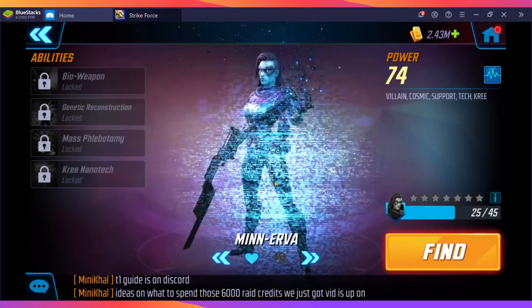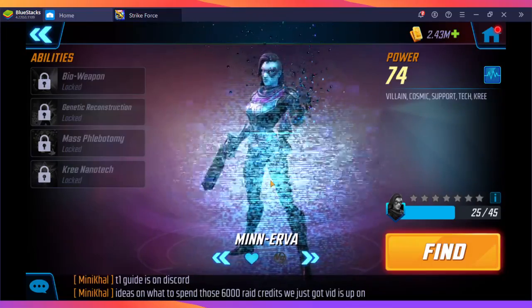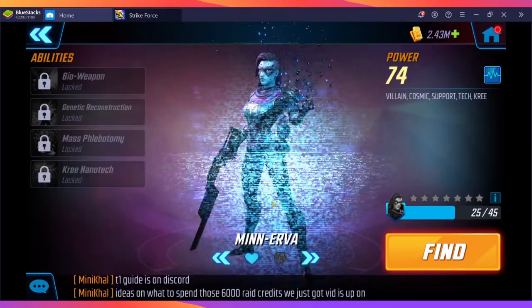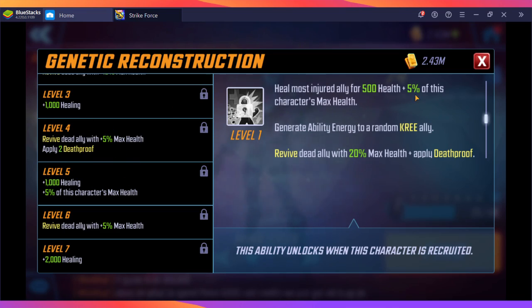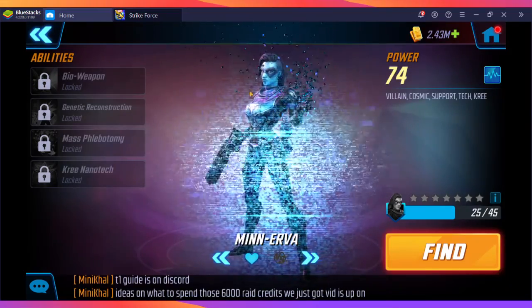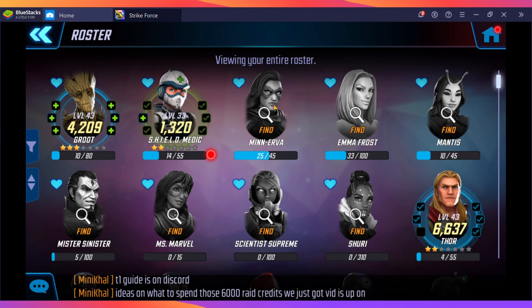There are offers to purchase Minerva — not always free-to-play friendly — but even for a free-to-play account she's a wonderful buy. She has a 100% chance to res an ally, and as you scale that ability up, the ally will also get Death Proof. She has a mass AOE heal, and any time you kill an enemy she heals the weakest health character on your side. She's almost essential for Dark Dimension 2.